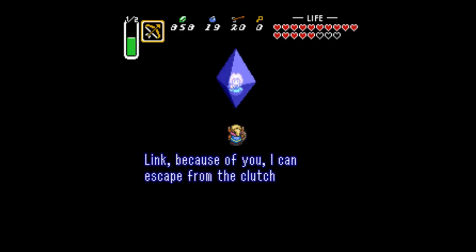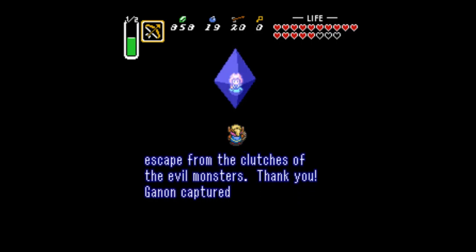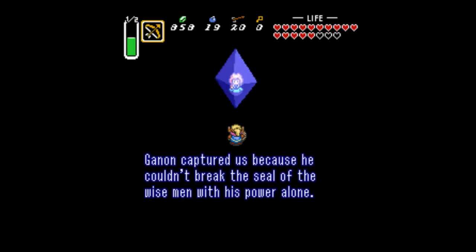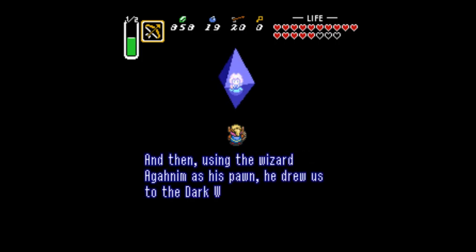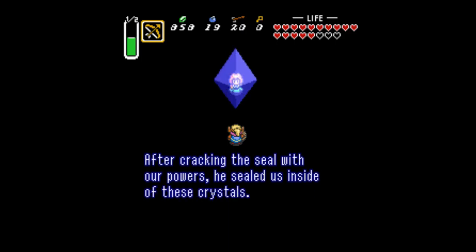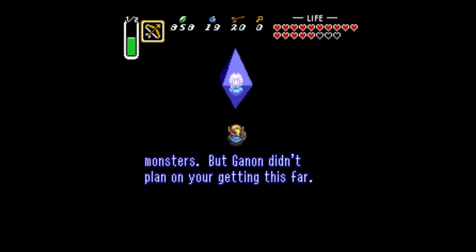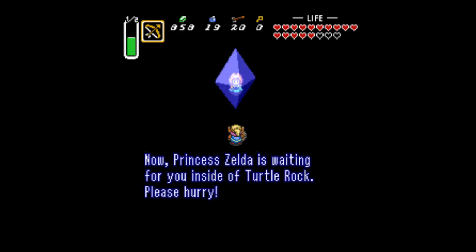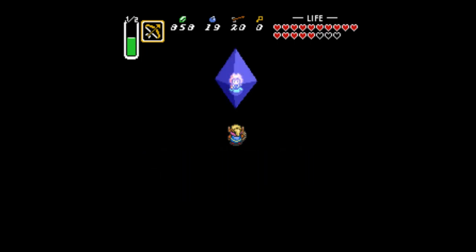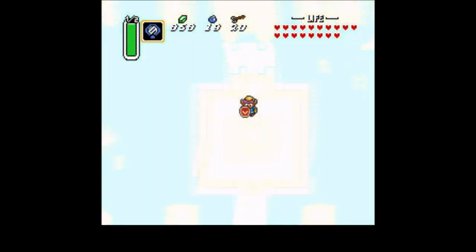Link says: 'Because of you, I can escape from the clutches of the evil monsters. Thank you. Ganon captured us because he couldn't break the seal of the wise men with his power alone. Using the wizard Agahnim as his pawn, he drew us into the dark world. After cracking the seal with our powers, he sealed us inside of these crystals and gave us to his loyal monsters. But Ganon didn't plan on you getting this far. Princess Zelda is waiting for you inside of Turtle Rock. Please hurry!' And the Misery Mire is no longer storming.